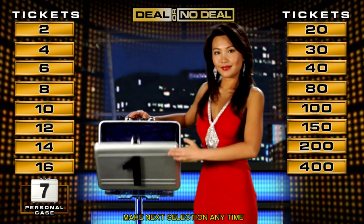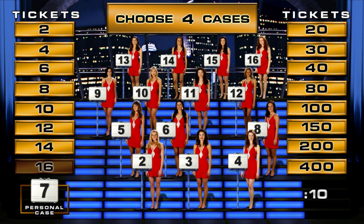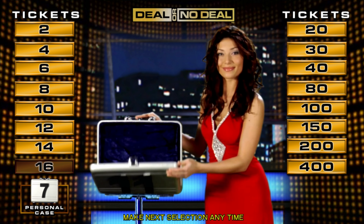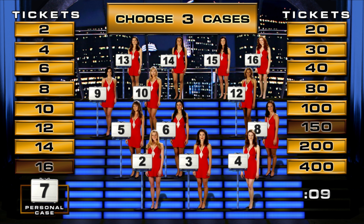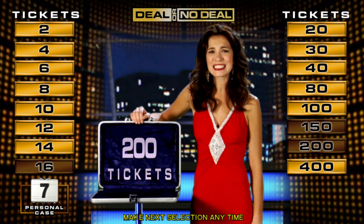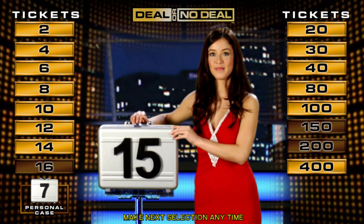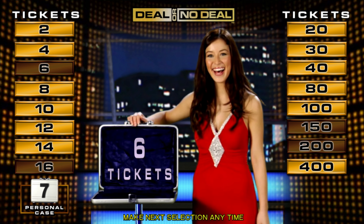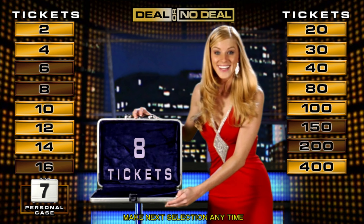Hurry up and choose. One. Let's see some low value. Three. Fifteen — that's good. Two — we want low value. That's good.